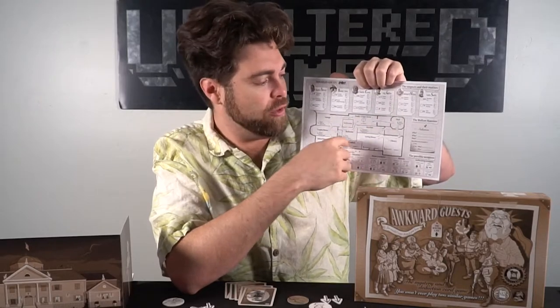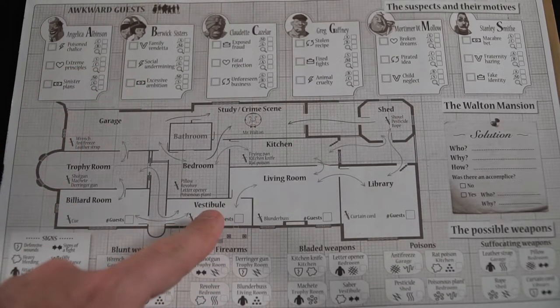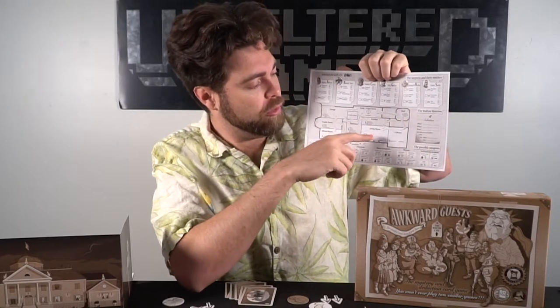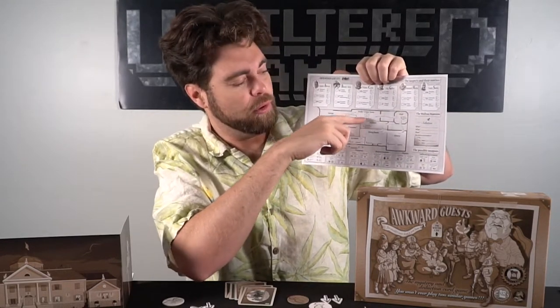The only way to solve who did it is by either marking off everyone's motive except one person, or by getting three specific pieces of information confirming one motive — for example, if it was Greg Gaffney and you marked off A, B, and the magnifying glass, the motive would be a stolen recipe. In the middle of the sheet is the location of the incident: there's the study where Mr. Walton was murdered, and every other room in the house with directional arrows. You need to know where the suspect started and what locations they traveled through to reach the study, with certain flight locations marked off.